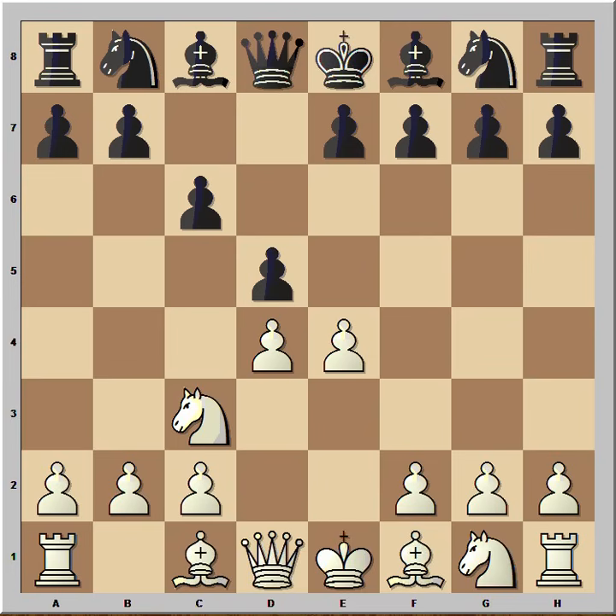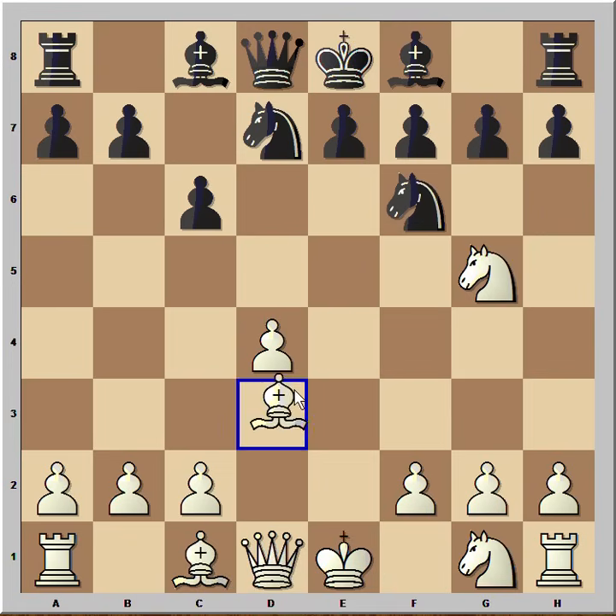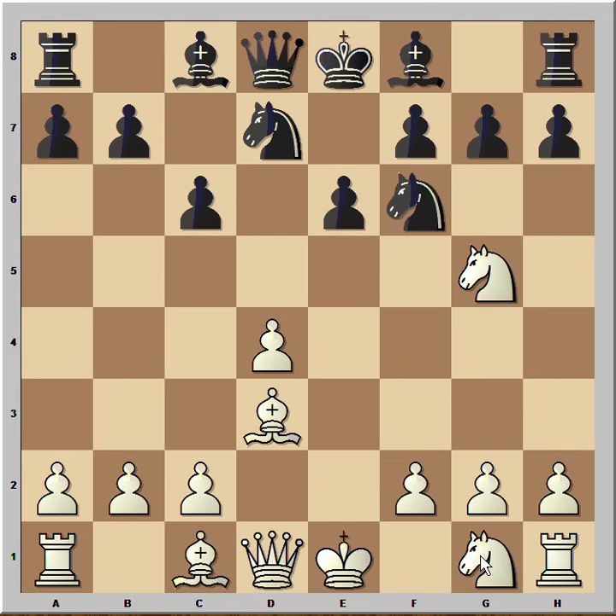Knight to C3. Kasparov captured the pawn on E4. Knight takes on E4. Knight to D7. Knight to G5. Knight from G to F6. Bishop to D3. E6. Knight from 1 to F3. And Kasparov played H6.